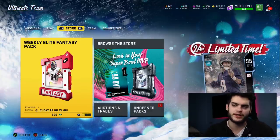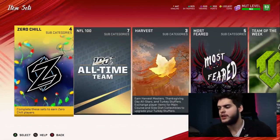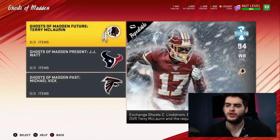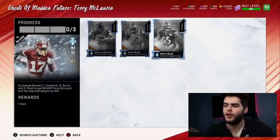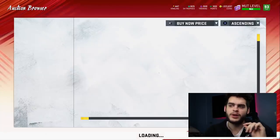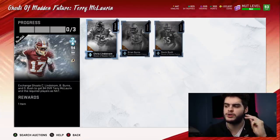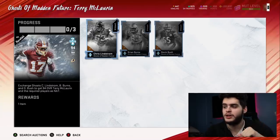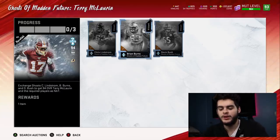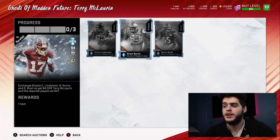The way this method works — it's not too complex, but let me explain it in detail. We're going to be manipulating kindling. You go to Ghost of Madden Future, the Terry McLaurin set. You're going to buy all three of these cards and do the set three times. Once you do it three times, you end up with nine NAT cards: three Lindstroms, three Burns, and three Devin Bushes. You quick sell all nine of them — each bundle of three quick sells for about 8,025 kindling. Three times that gives you 24,075 kindling total.